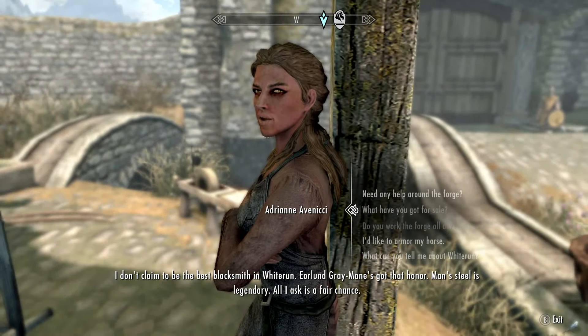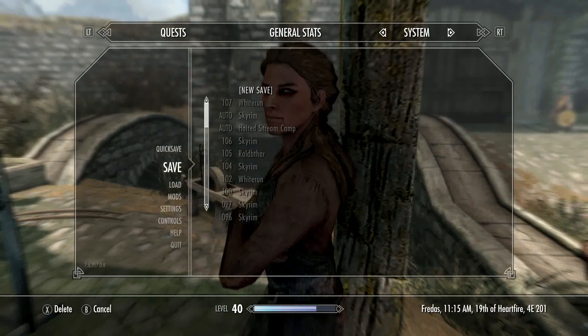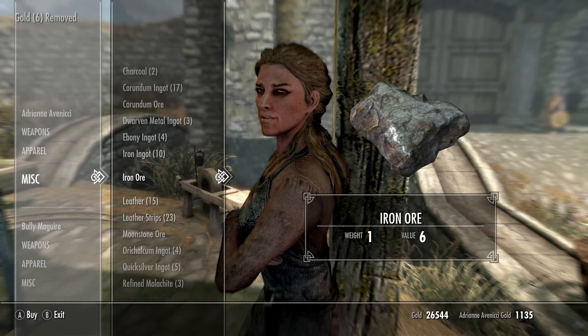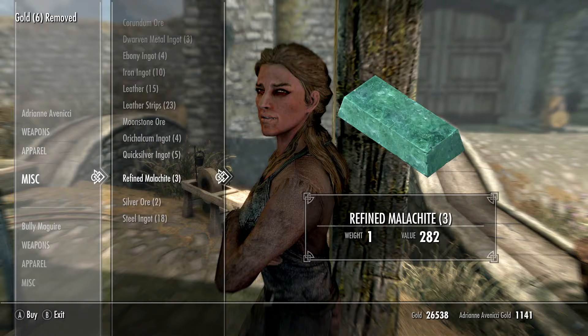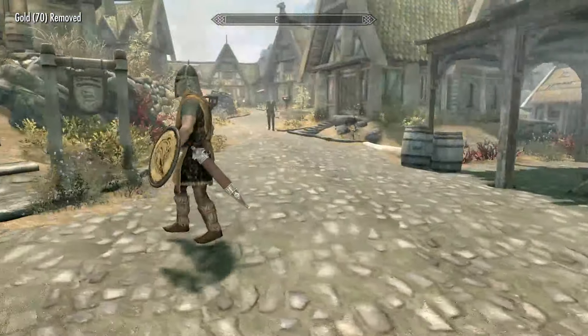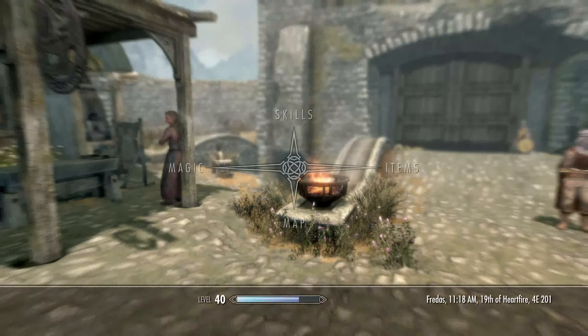Now that we're here in Whiterun, we're going to go talk to Adrianne Avenicci. Save, then hit her, then load the save. After you do that you'll have all new ore. You can do that with anybody in Skyrim, or you can just go down there and buy it the right way.